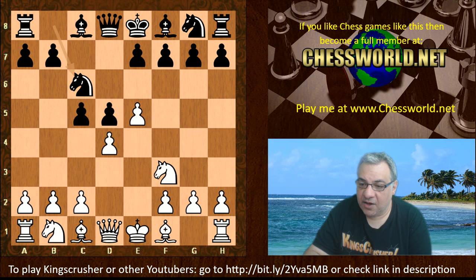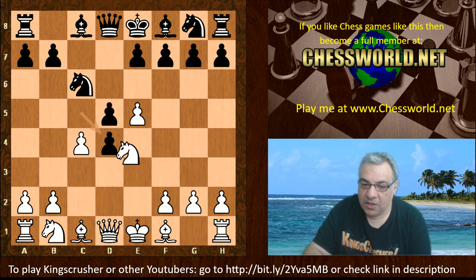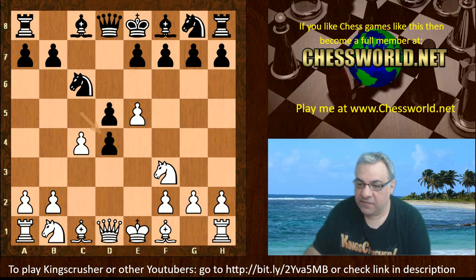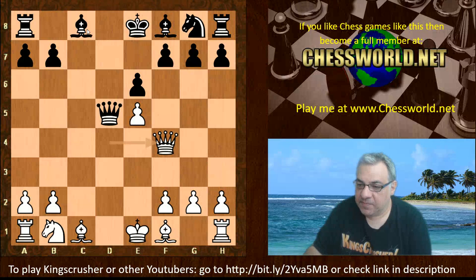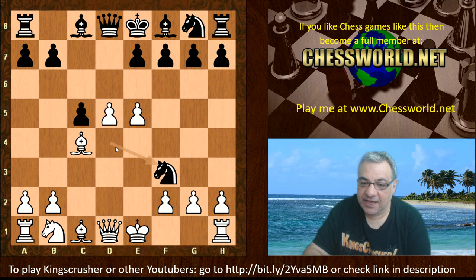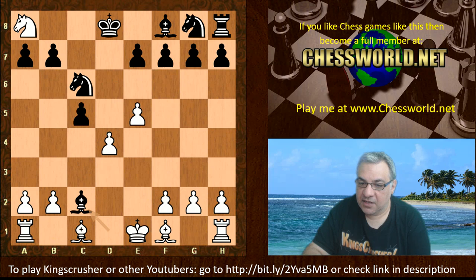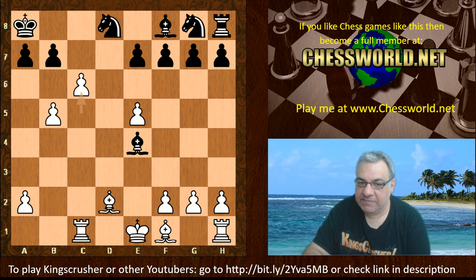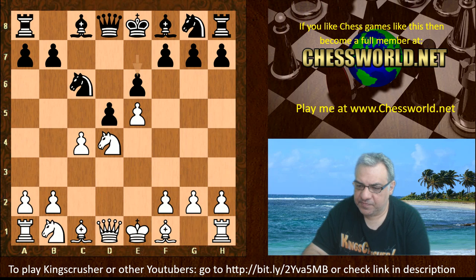We see Nf3, Nc6, and now an aggressive move c4, creating a lot of central tension early on. We see cxd4, Nxd4. If instead of cxd4 Nxd4, white ends up with a very strong position — it looks quite miserable for black with that light square bishop hemmed in. On dxc4, d5 is strong with a very big advantage. Another alternative, Bg4 cxd, is good allowing this continuation, strong for white. So from an interesting theoretical perspective, white can get big positions in quite a few continuations, making c4 a critical test.